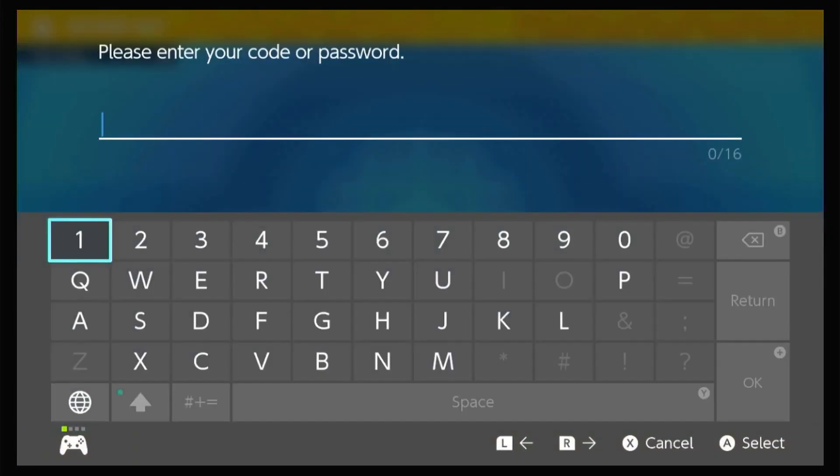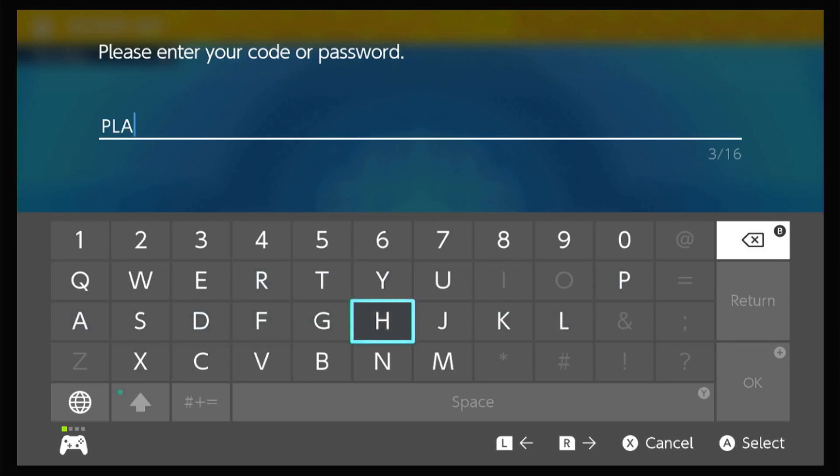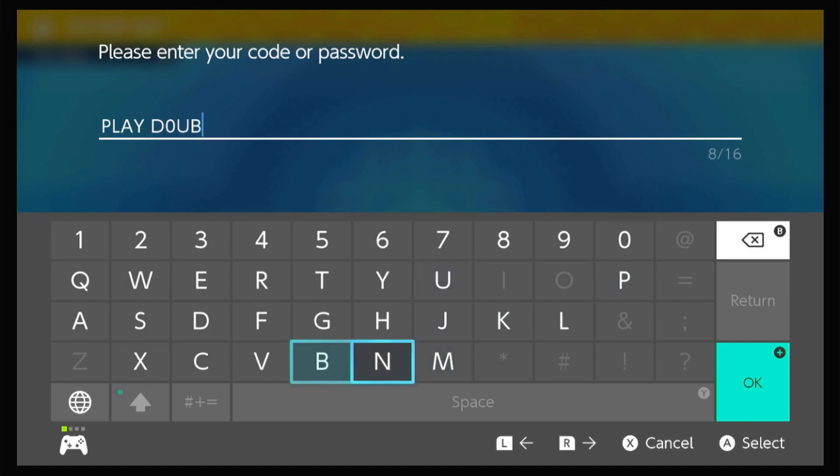This one will get you two TMs, which is what you have to do on TMs lately — Bulldoze and Rock Slide. The code is PLAY, and then double, but with a zero instead of an O, like this.